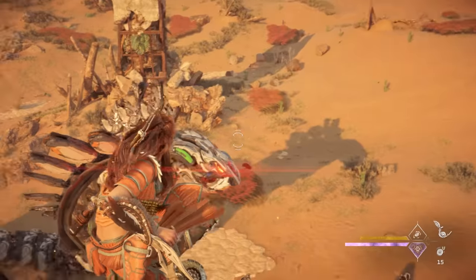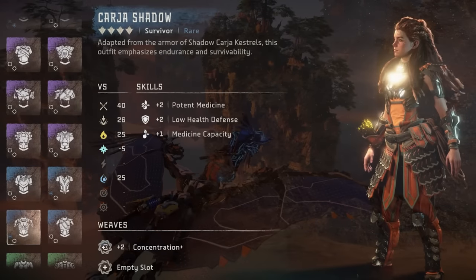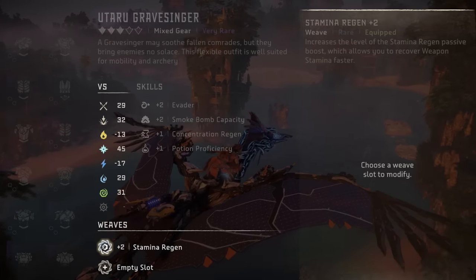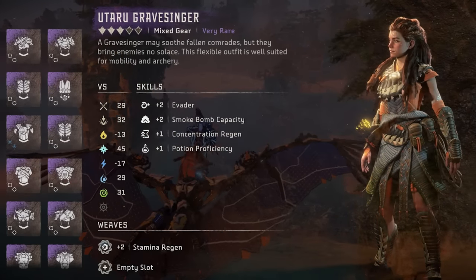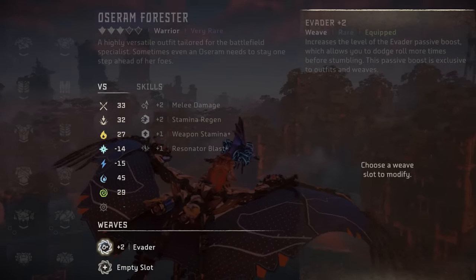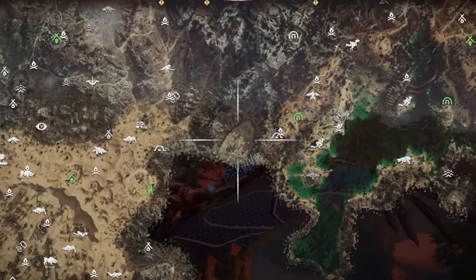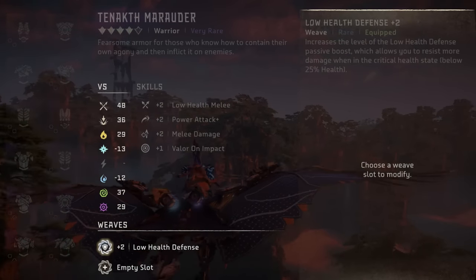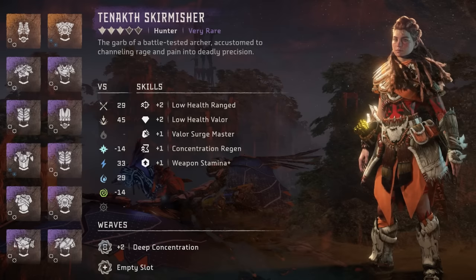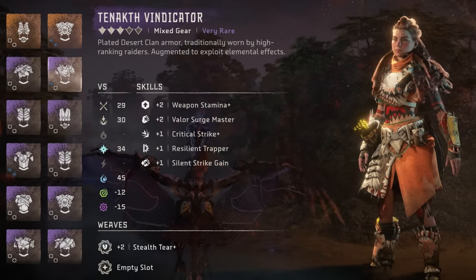The Winterweave is also good for Slaughter Spine hunting because of its high plasma defense stat. You can load it up with a plasma defense weave or two, which will help you tank the Slaughter Spine's plasma attacks. It's also worth noting that the Thunder Warrior can make a good machine hunting stealth build, since it already has Stealth Ranged Plus built in. Add the Stealth Tear Plus weave, and then either use the default weapon stamina plus weave or the low profile weave from the Tanakh Tactician to reduce visibility. In addition to the plus two weaves already mentioned, there's a handful of other useful ones you may want to go back and grab from other outfits. The Concentration Plus weave is very versatile, found on the Karja Shadow outfit for sale in Planesong. The stamina regen weave can be found on the Utaru Gravesinger outfit sold in Legacy's Landfall. The Evader weave is pretty handy for increasing the number of times you can dodge without stumbling, found on the Azerom Forester outfit obtained from a supply cache in the area for the Breaking Even side quest. For low health builds, you'll want the low health defense weave found on the Tanakh Marauder for sale in Thornmarsh. The Tanakh Skirmisher, sold in Scalding Spear, has the Deep Concentration weave, and the Stealth Tear Plus weave is found on the Tanakh Vindicator, a reward from the Deluge side quest.